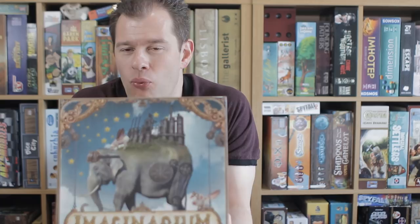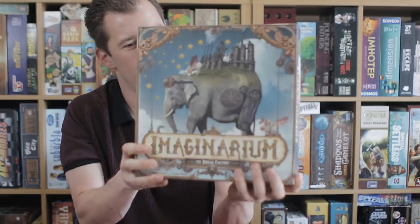Do I need much more of an intro? It's a giant elephant with a factory on its back and a pig angel with wings. What more do I really need to say about this? What more can I really do?